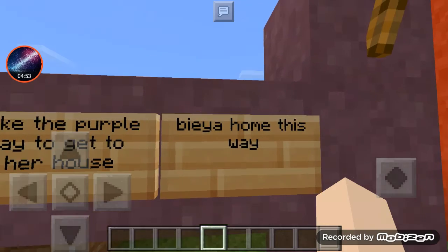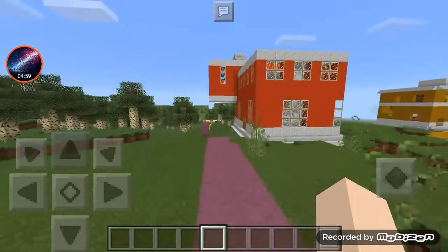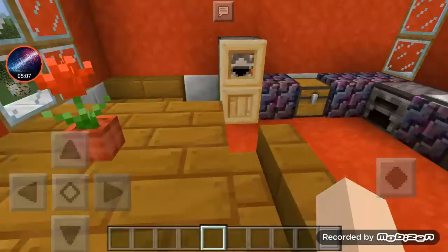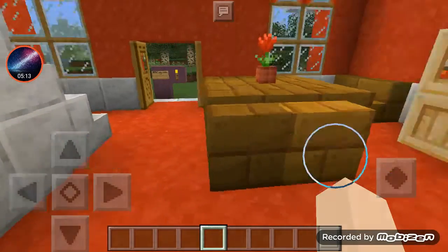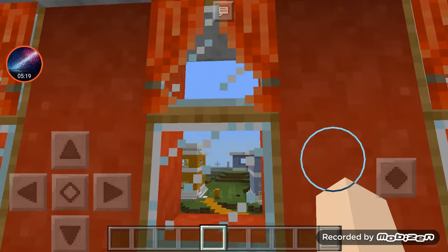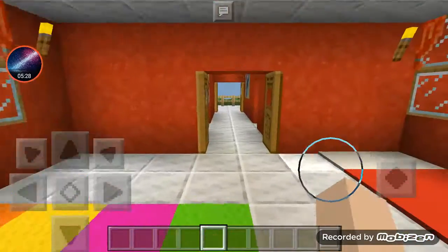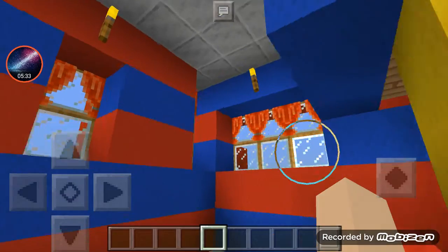This is Bia's home — take the purple path to get there. I made her house out of red clay. This is what her house looks like on the inside: counters and stuff, a table, and with the texture pack it looks really nice. There's a little sleeping area — this is for nap time — because in one video she's going to have a sleepover.